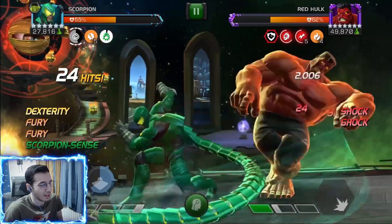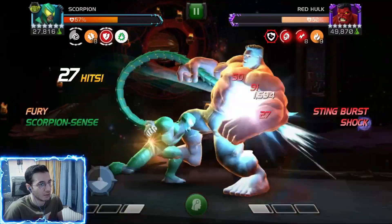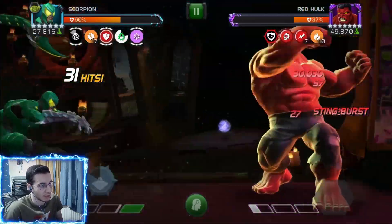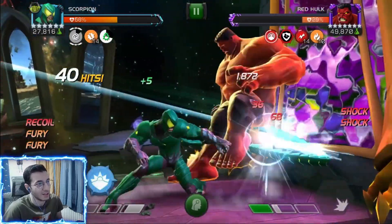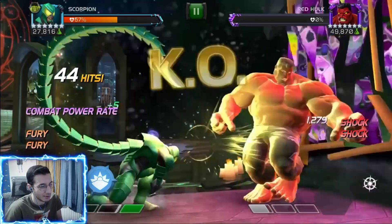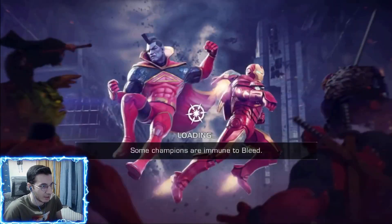I'm going to try and parry to heal up from the armor break. Going for the special, and I'm close to encroaching stun again so I have to throw my special 1 since I can't get to my special 2. He's got a lot of sting debuffs now — he threw a special and lost like 25% of his health. Red Hulk is done and we pretty much stayed about the same health.